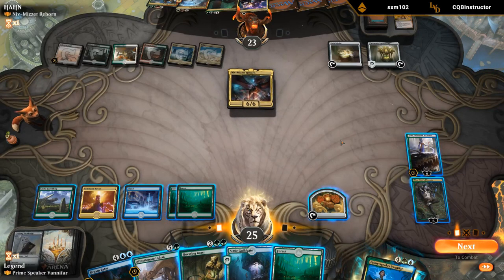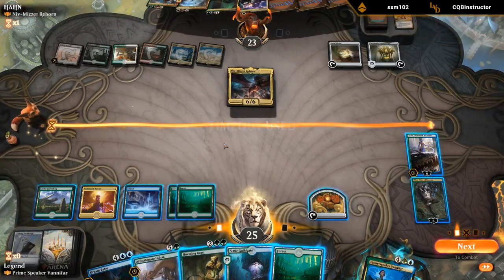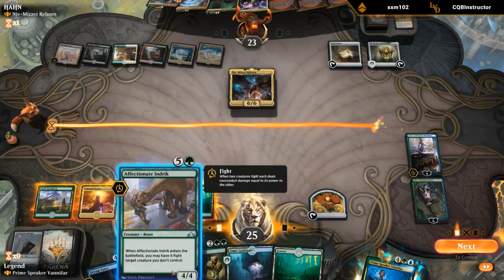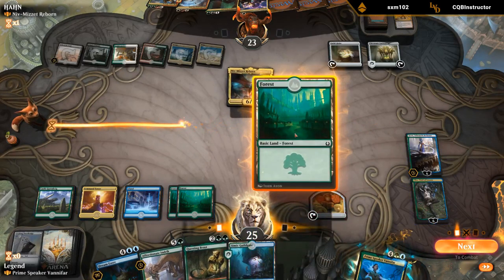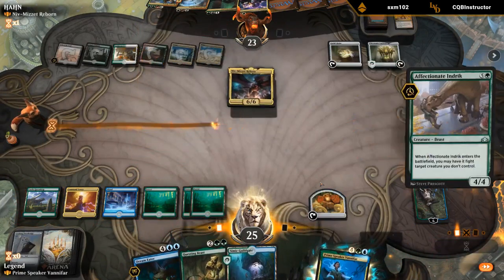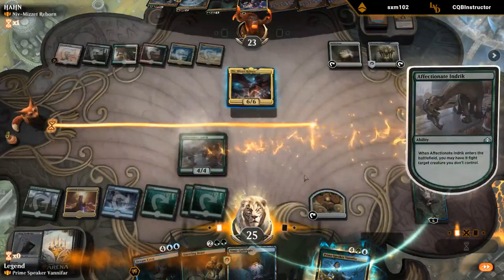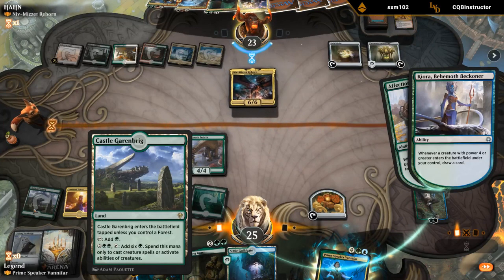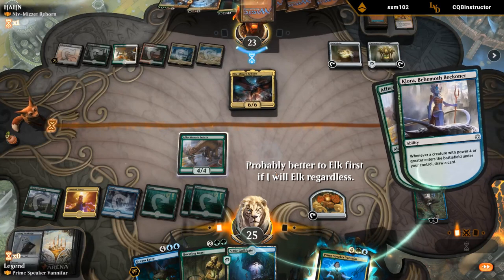If I Elk the Lantern I don't get to attack with my Questing Beast. I guess I can have Indrik fight Niv, and then afterwards turn it into an Elk — they'll have to Despark the Indrik before I make the Oko decision. Now let's try it, it's kind of a fancy play. Oh, never mind — I guess we have a Castle. Forgot about it. I could have played a Guildgate then.